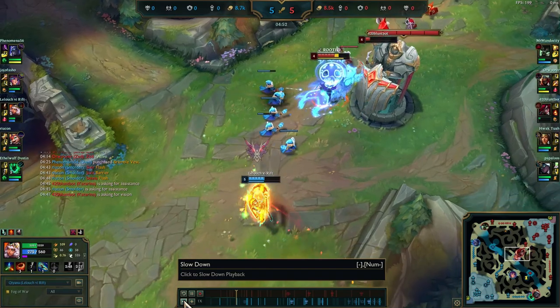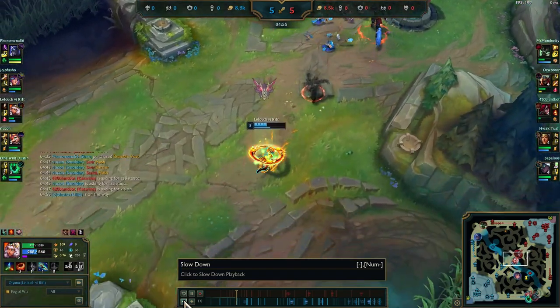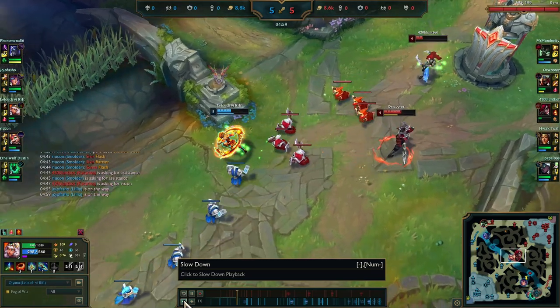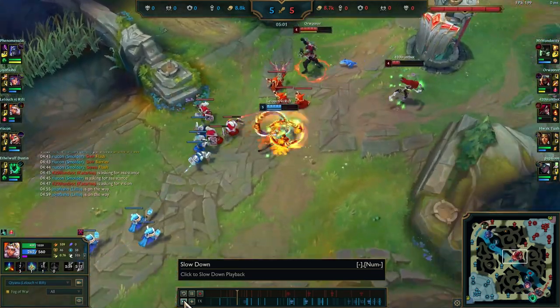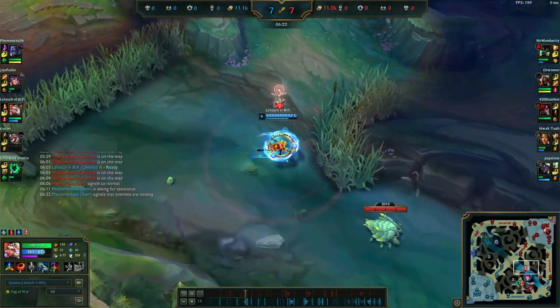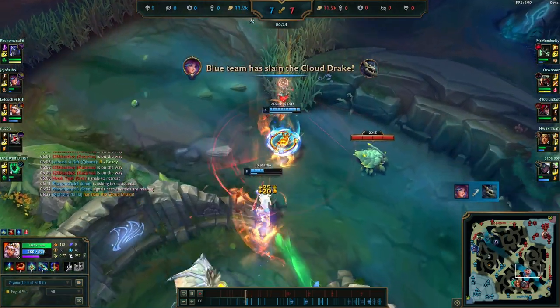Zed comes to stop my dive, but I am still looking for a 1v2 play. At this point, Kat's lane is over and she has to coinflip roam bot to do anything.